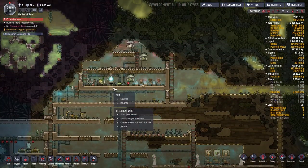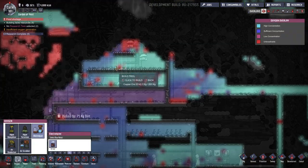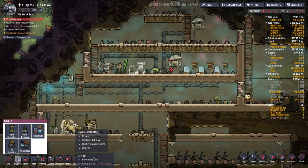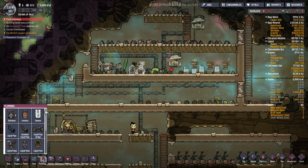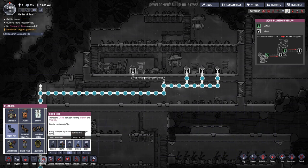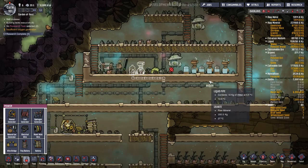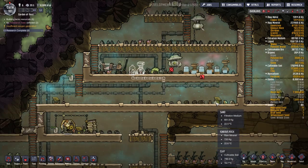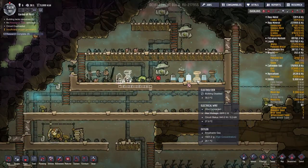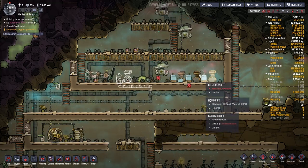I want to put in another oxygen electrolyzer here. Deconstruct that one, run plumbing and power. We'll have one here, one here, one here — that should help with flow. That one's already disabled. That'll allow a little more flow through. We've got meal lice coming in and we're at 8,000 calories — good.